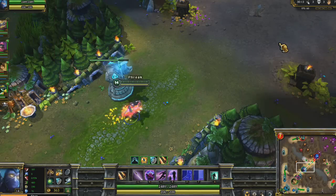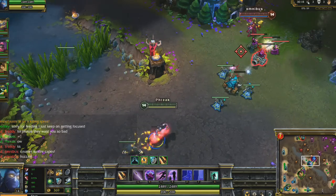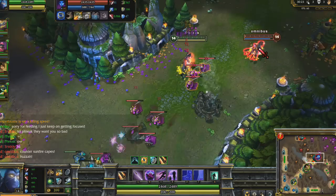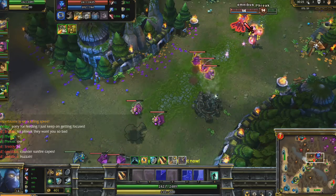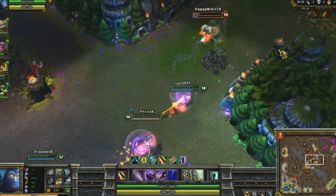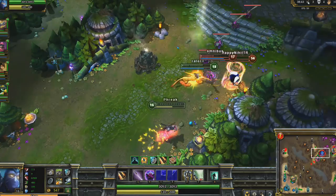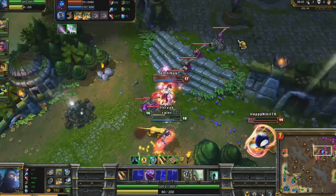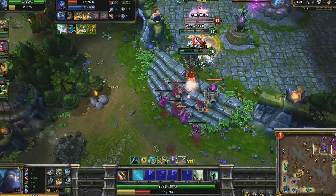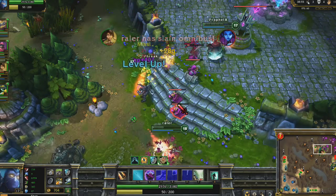Here I aim to prove that Shen is in fact more ninja than Evelynn. We see each other in mid, but Evelynn gets scared. She tries to Shadow Walk, but Shen is so ninja he can actually make people leave stealth at whim with Shadow Dash. We're trying to chase our opponents across the map, and because of the energy system, I can use Shadow Dash simply to run across the map faster. The cooldown comes up very quickly and I use it to ensure we kill Evelynn. The whole time I'm also able to spam Feint so that I don't die.